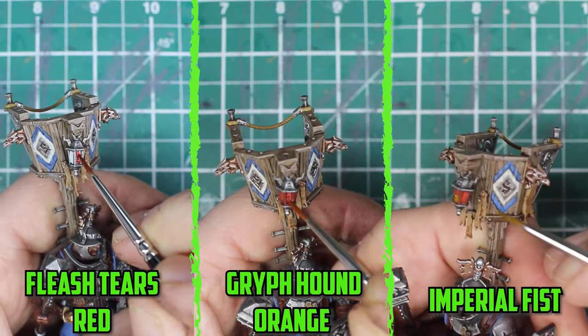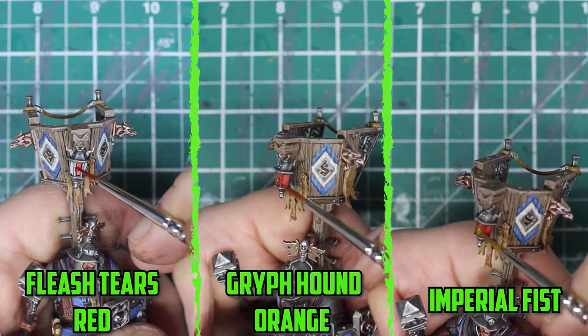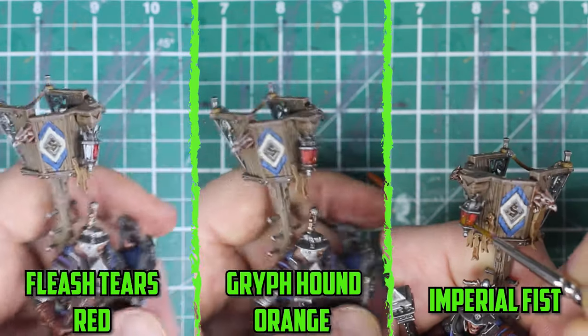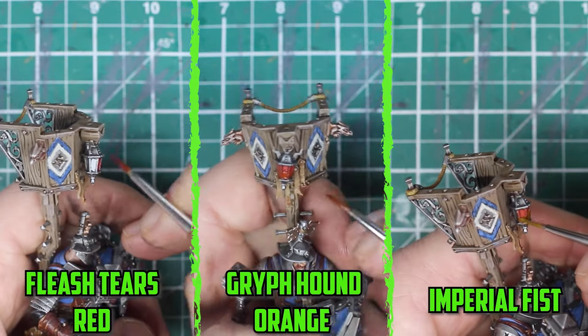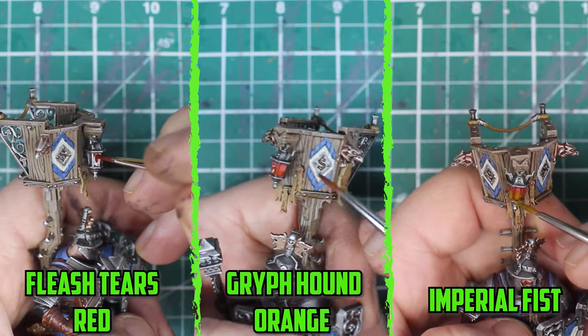There was a nice opportunity to add a small bit of brightness to the model with the lantern on top, so I based the glass part with Corax White and tried blending in some Flesh Tearers Red, some Griffon Orange and then some Imperial Fist contrast paints. There was a bit of back and forth to get the colours to work out just right, but it turned out pretty decent in the end.